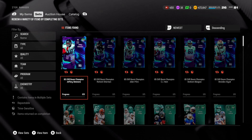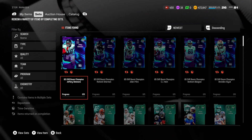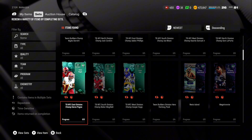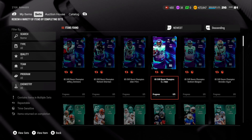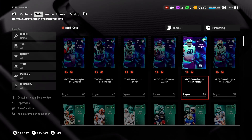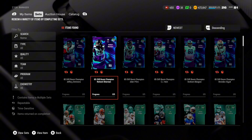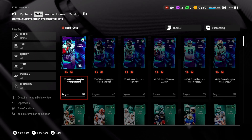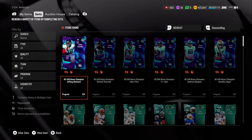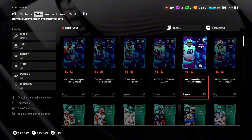The Season of Boom players that have come out include Jeffrey Simmons, Richard Sherman, Jalen Pitre, C.J. Ham, Graham Glasgow, and Brandon Aiyuk — who may be getting traded. Graham Glasgow is probably a good left guard, Aiyuk always has good cards, Jalen Pitre looks good, Richard Sherman is always a good card. C.J. Ham isn't worth it, and with Max Crosby and Myles Garrett already available, Jeffrey Simmons probably isn't either. The cards you probably want are Richard Sherman, Jalen Pitre, and Graham Glasgow.